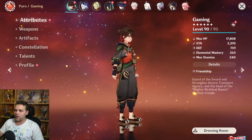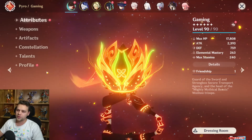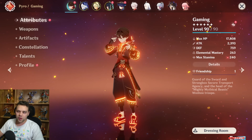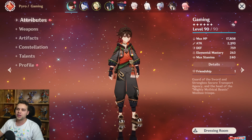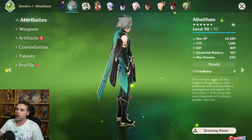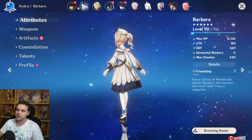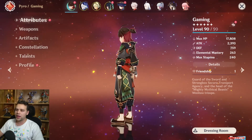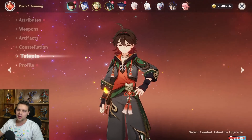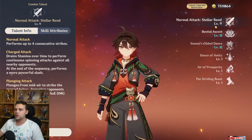For the build guide: he is essentially a hyper carry, though Furina and Yelan do contribute good damage. I would level him to 90 eventually if he's going to be your main. For talents — some teams you won't be using normal attack at all, like Melt where you're just melting with his skill. But most of the time you will want to level his normal attack since you do a lot of damage with plunges.